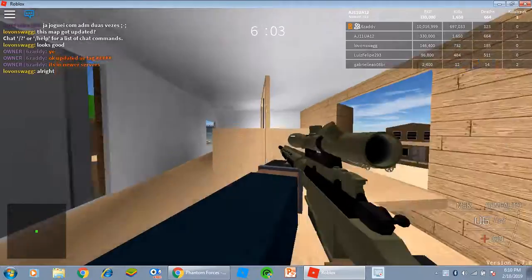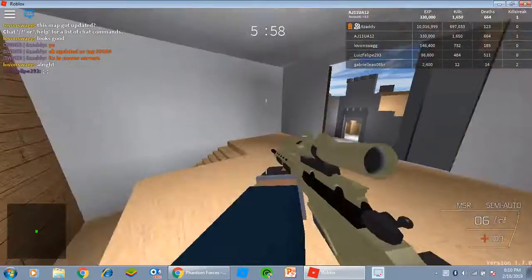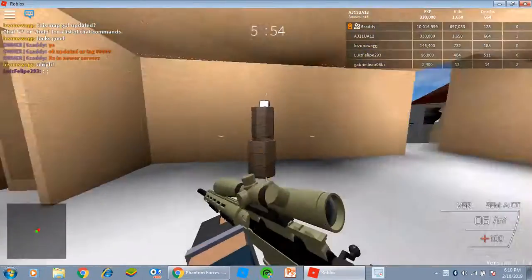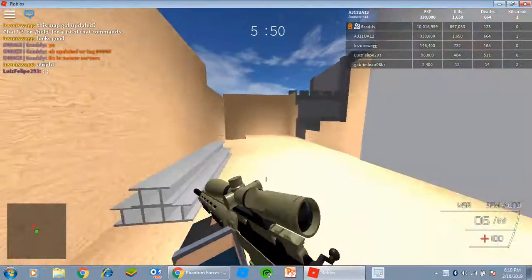Wait, they updated — they updated the lag. Okay, that's pretty cool. So yeah, they added this map. This was already in the game, it was called Dust, it was Firing Range, and now it looks like Studio from Black Ops 2.